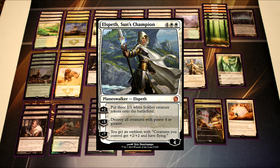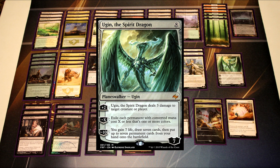Elspeth is kind of the big finisher in the deck. Once you get to that six-mana range, it's either going to wrath the board because your opponent has overcommitted, or just being able to make tokens and flood the board provides a really easy win condition — or easy blockers until you actually ultimate Elspeth.